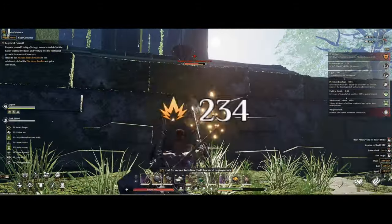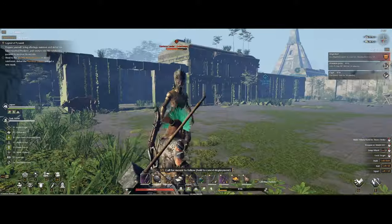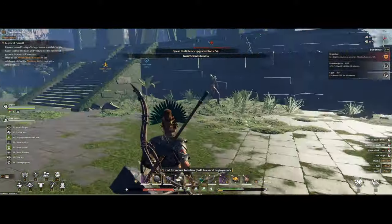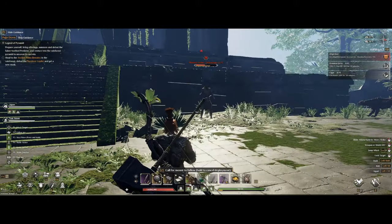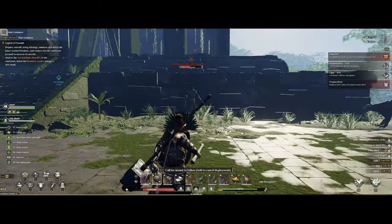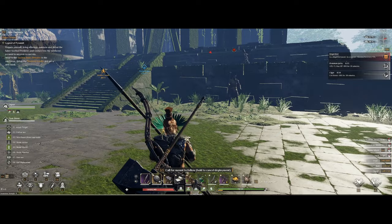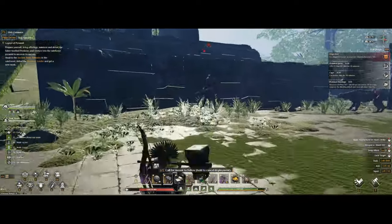In melee he does a small charge with the spear and also a sweep attack. This is on official servers as well, which is good to know. If you stand at range he will throw his spear at you, and if you're coming here at a lower level just bring a bow and you're probably going to be fine.